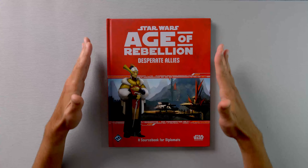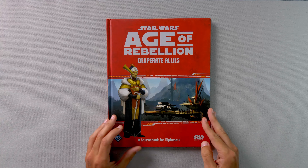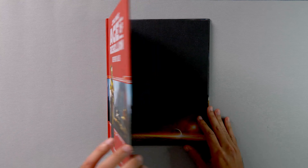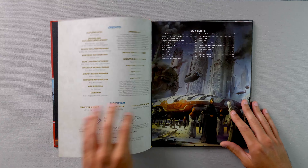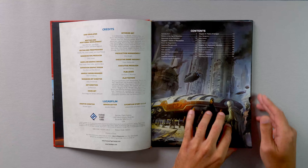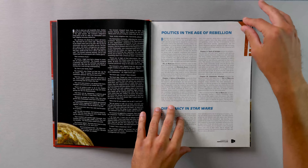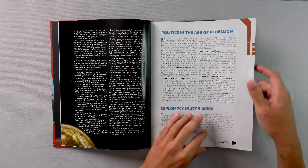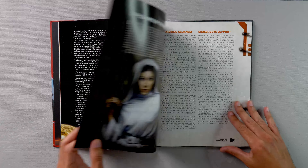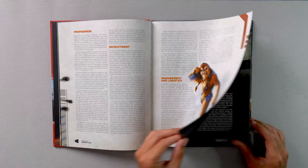Here we have Desperate Allies, a sourcebook for diplomats. This was published in 2015 by Fantasy Flight Studios, now Edge Studios. The introduction of Desperate Allies details how ambassadors work in the Star Wars universe, at least where the Rebel Alliance is concerned. It's all fluff, but if you like that sort of thing or are looking for ideas for an adventure or campaign, then you might actually enjoy reading through it.